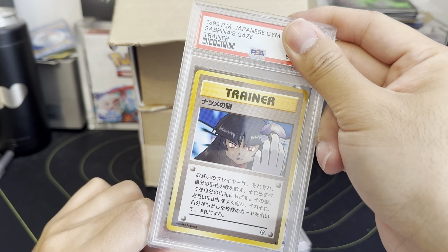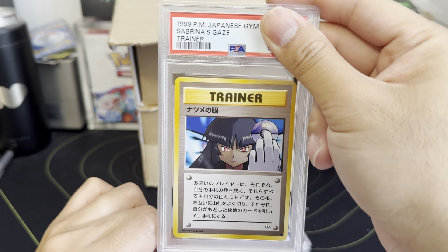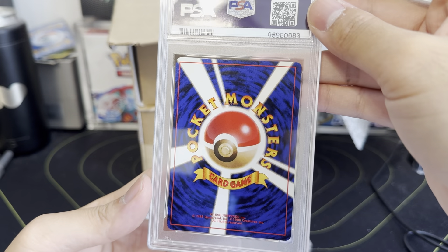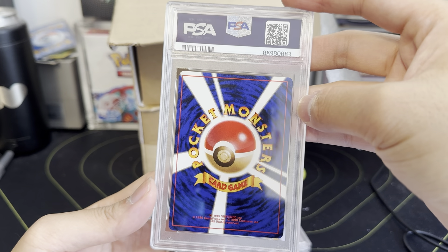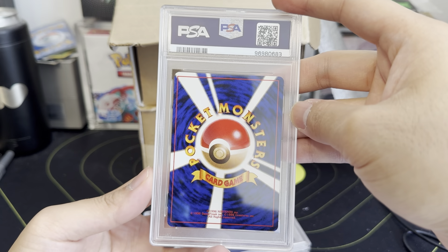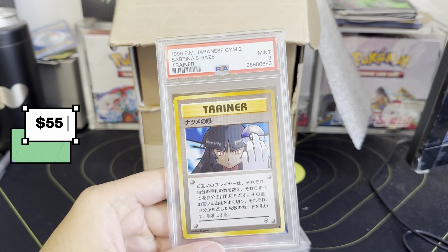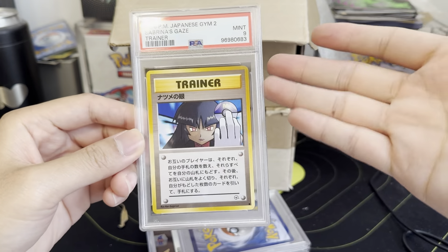I am collecting the banned cards. Sabrina's Gaze — they switched the fingers mainly in this one, it's a banned card. This one I knew was off-centered — the pictures aren't always clear when you buy them. I knew this was gonna get like an eight or nine at minimum. Got the nine — at least this one got the nine. I don't know what the secondary market's going to look like for these, but these are PC regardless.